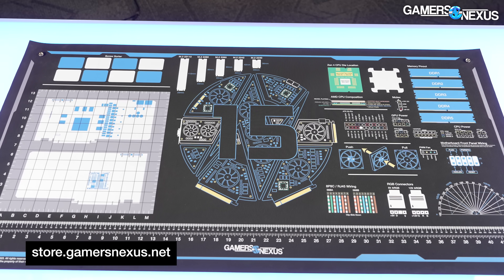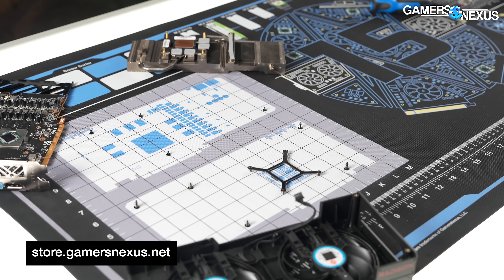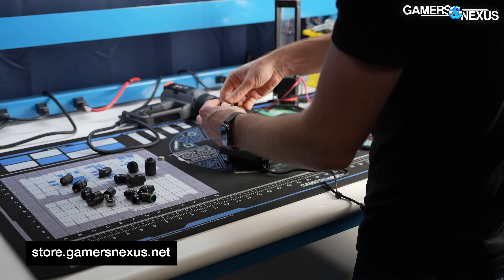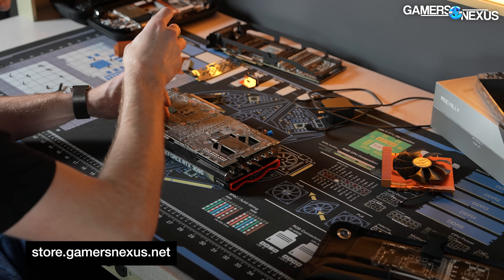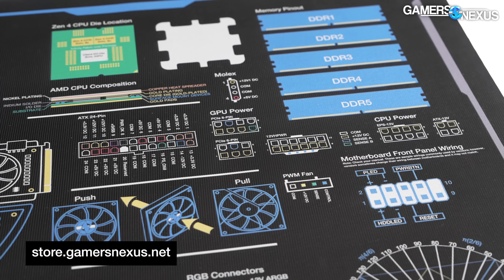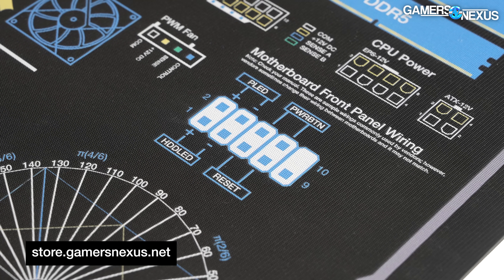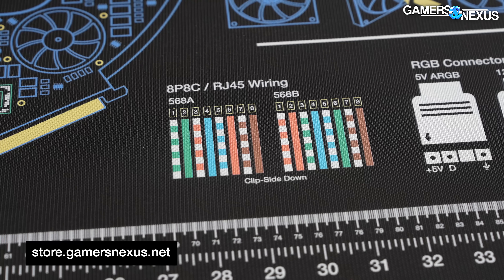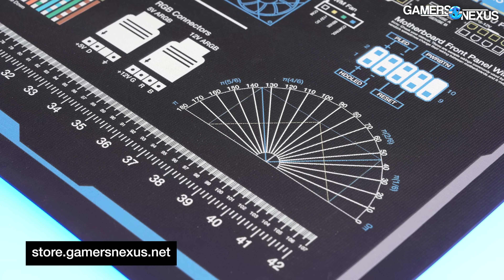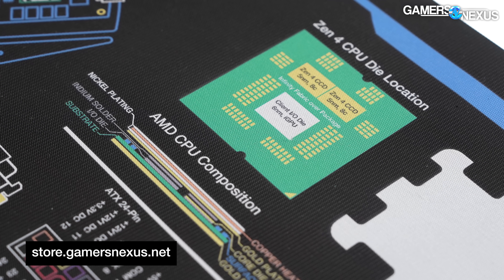This special new anti-static conductive mod mat is our best one yet. It's part of our GN15 round of products — our newest large mod mat at four feet by two feet, or 122 by 61 centimeters, for PC building and parts modding. The limited-run mod mat has the GN15 logo centrally, plus a host of new diagrams including the most common motherboard front panel wiring layouts for LEDs and buttons, 8P8C RJ45 wiring diagrams for building your own ethernet cables, and helpful angular and length references.